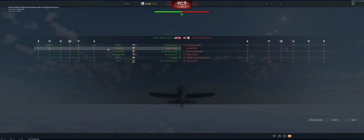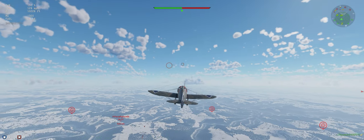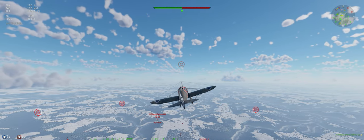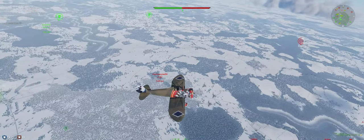Hey guys, welcome back. Sitrep: we're on Bastogne in the P-26A-34, the Premium, up against Germany and Italy. Just saw our first fighter, a little HE-51. They've got three bombers on their side — I think they're all Stukas.